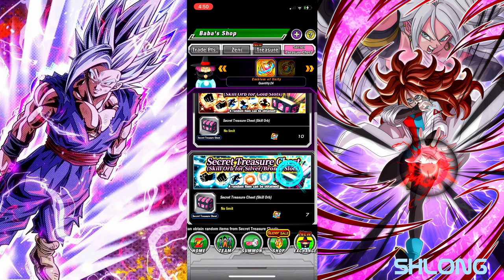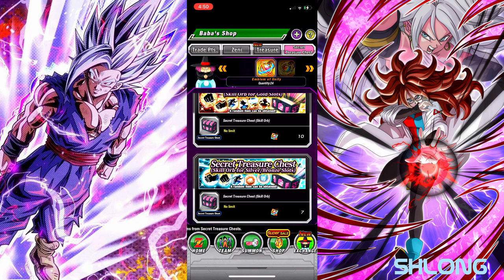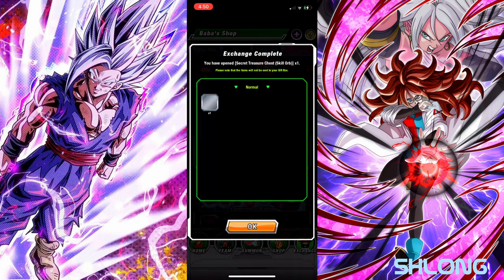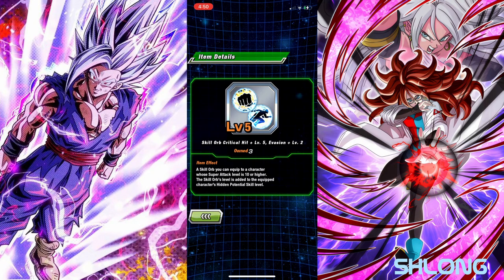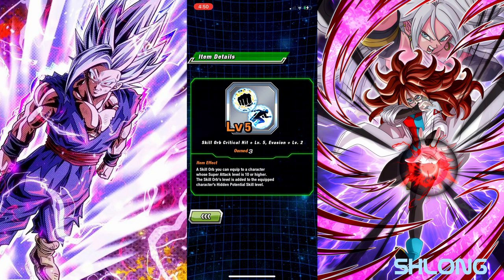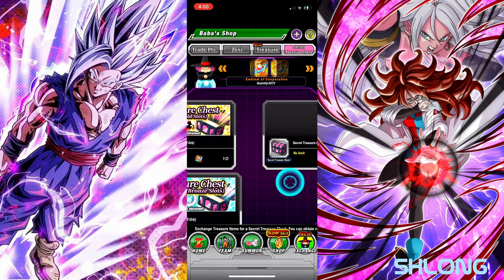So I can either do 2 golds or 3 bronze silver ones — I think that just sounds better. Let's see one more of these and then hop back to the regular ones. Oh, there we go — is that a 5-5? 5 crit, 2 dodge — that's a really good equipment for a silver. 5 crit, 2 dodge, I like that.